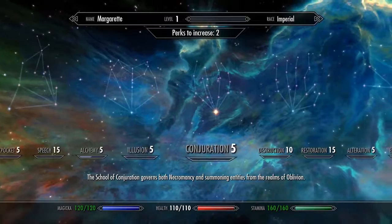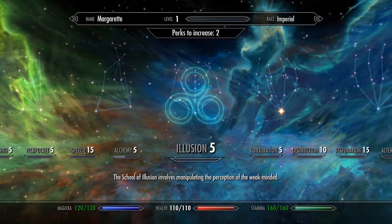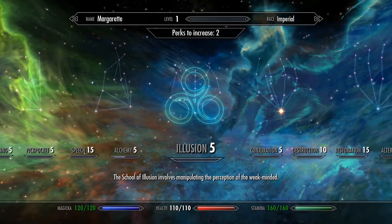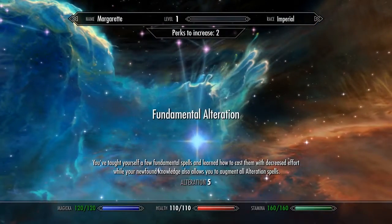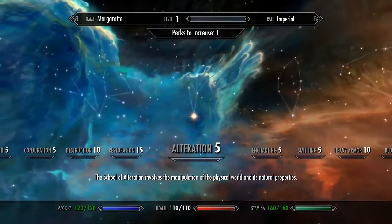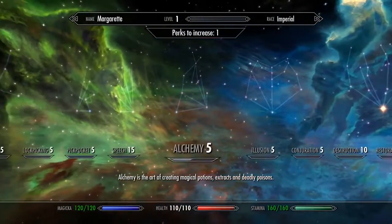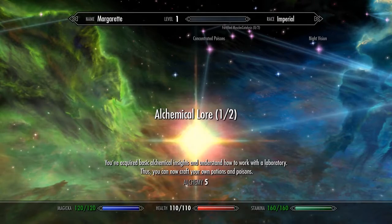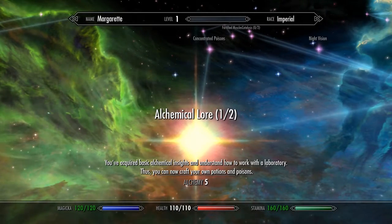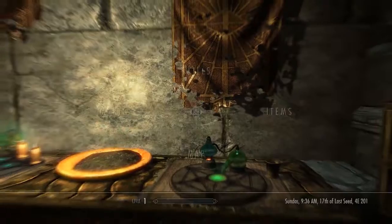I've got two more perks. Do I want to go into illusion, destruction, or restoration? I'm obviously a scholar, which makes me a guy who does spells. Fundamental alterations — I'll put a perk in mage armor. Two absorbing grasp — that sounds interesting, I'll do that. There were a bunch of ingredients in here so I think I'll put the last one into alchemy.